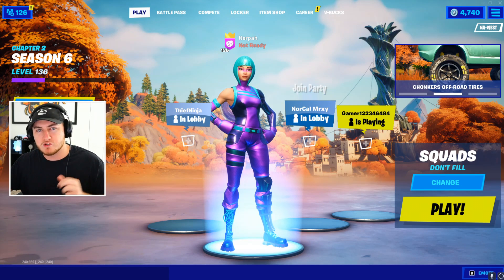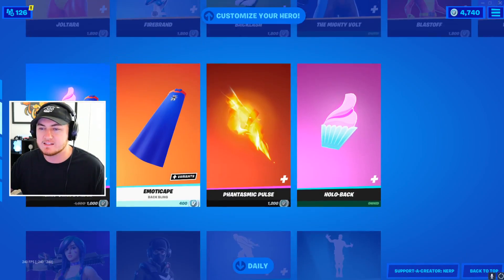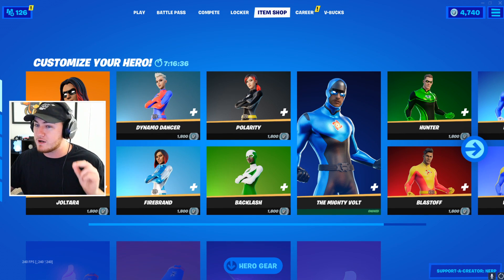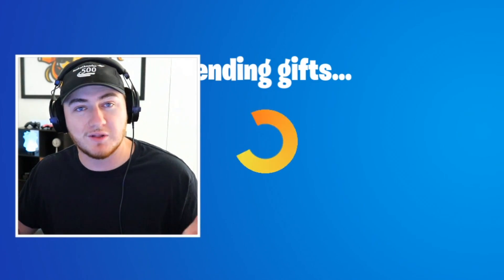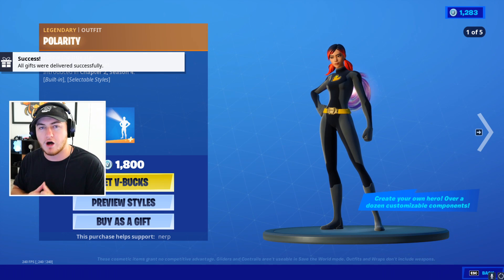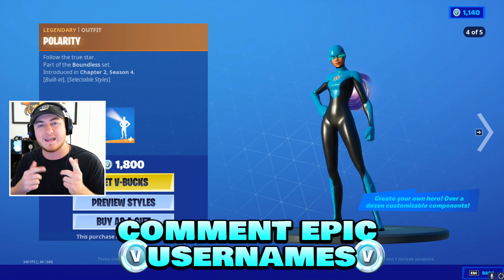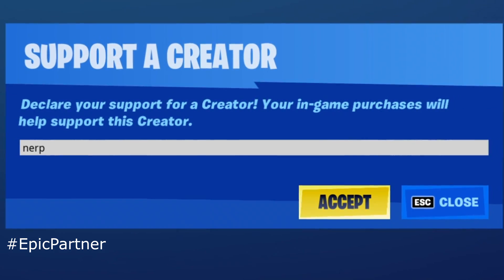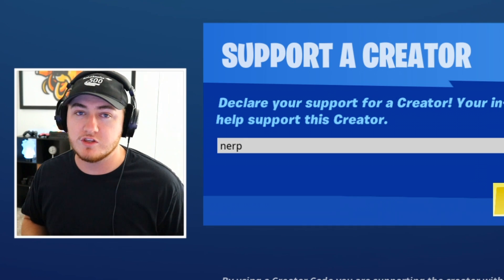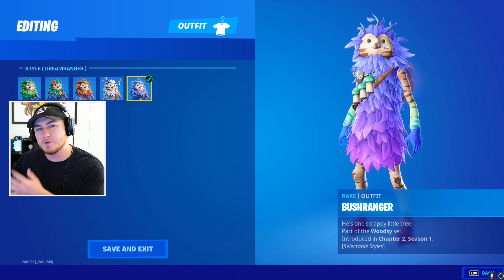Before we dive into the rest of the video, we've got to send our daily gift to a lucky subscriber. The new update didn't bring any new skins into the game, but it did bring the superhero skins back - these are very popular. Today's gifts are going to Primo Mark and Involved Racers, so shout out to you guys for supporting the channel. If you want to receive a gift in a future video, drop a like, subscribe with notifications on, and leave your epic username down below. Also make sure to use creator code NERP in the Fortnite item shop.